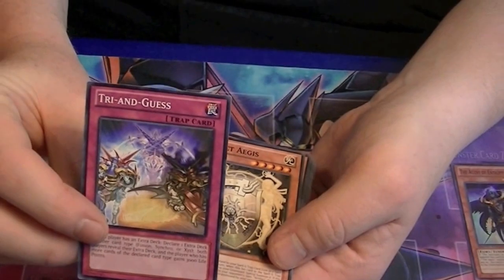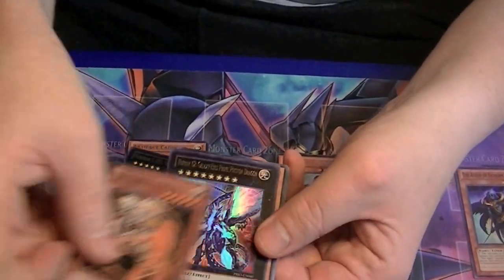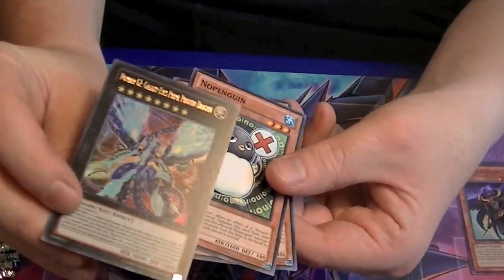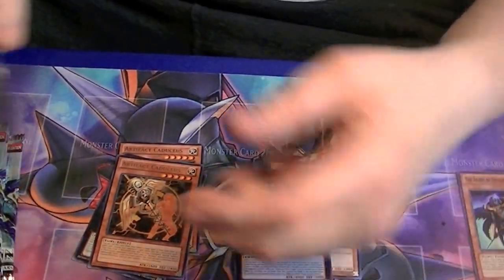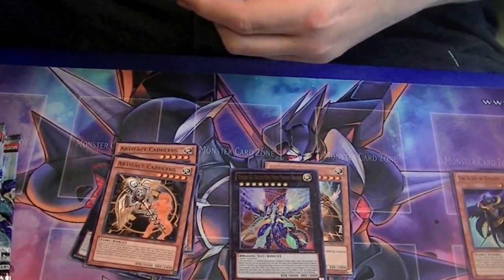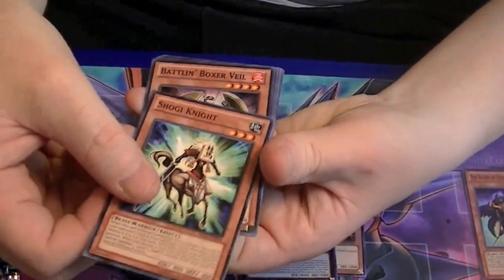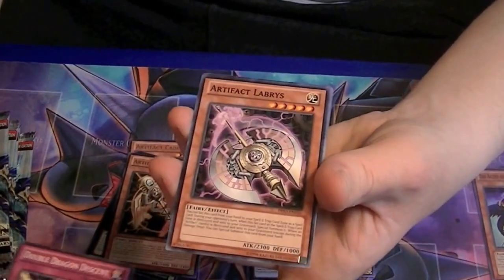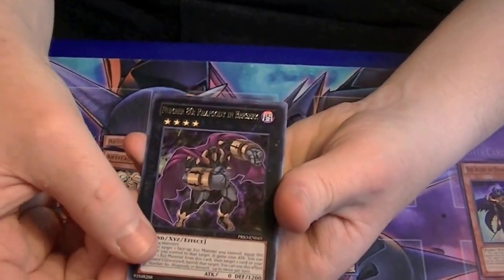A lot of people are using this now in burn decks. Another rare Artifact Caduceus, and an ultra rare, Number 62, Galaxy Eyes Prime Photon Dragon. Awesome. Got a rare Number 80, Rhapsody in Berserk — very good card.